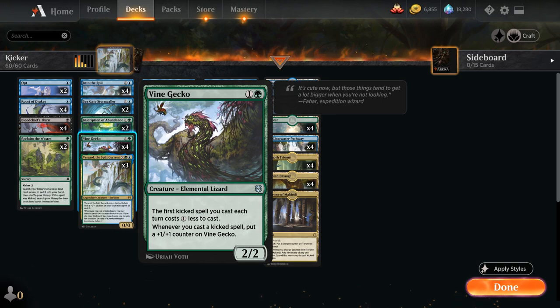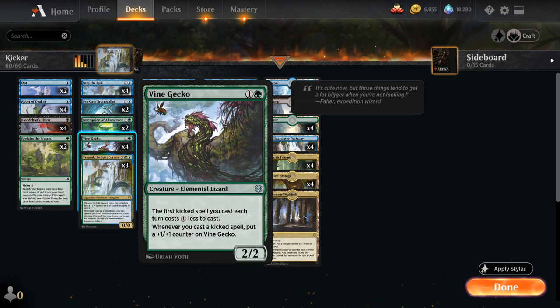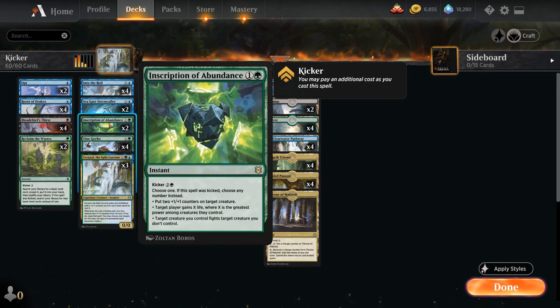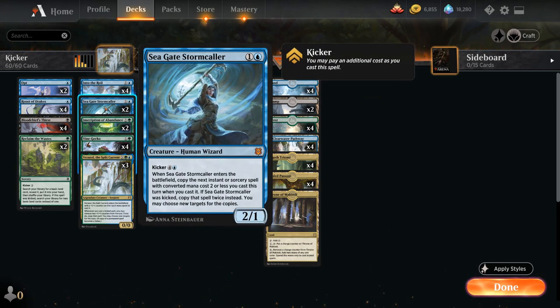At two mana, besides Verazol, we also have the full playset of Vine Gecko — a 2/2 saying the first kicked spell we cast each turn costs one mana less, and whenever we cast a kicked spell we put a +1/+1 counter on it. Vine Gecko lets us potentially cast a kicked Roost of Drakes on turn three and applies quite a bit of pressure as it keeps picking up counters. We've also got Inscription of Abundance — a two-mana instant with modes including putting two +1/+1 counters on a creature, gaining life, or having a creature fight an opposing creature. Kicked, we choose all three modes at once.